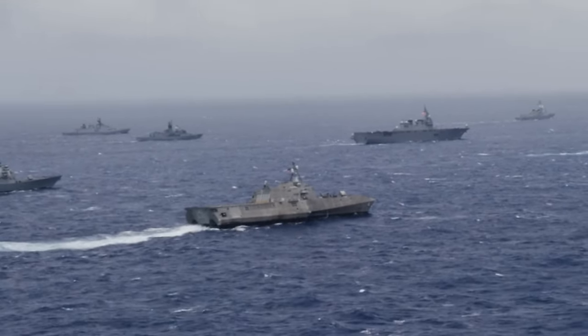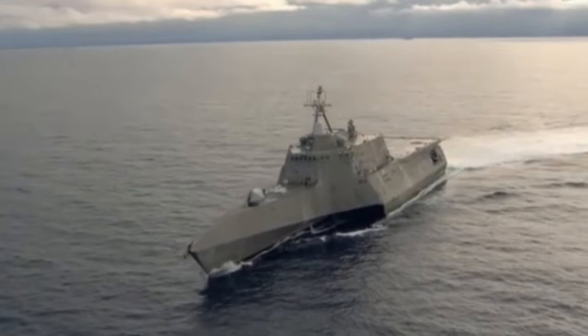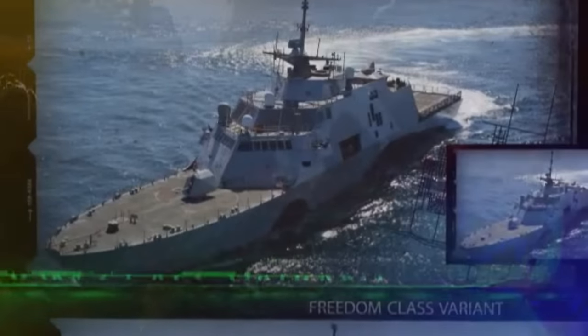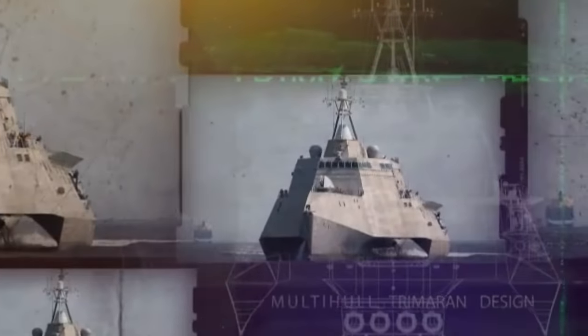The LCS program took shape in the early 2000s with a lofty goal of developing a family of versatile, extremely fast, and modular warships that could adapt to the evolving demands of modern naval warfare. The program envisioned two distinct variants: the Freedom Class, built by Lockheed Martin, and the Independence Class, constructed by Austal USA. The ships look quite different from each other — there's the standard, almost frigate-like ship, and then one with sort of hydroplane, weird-looking channels down the side.